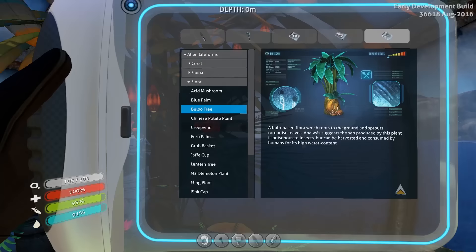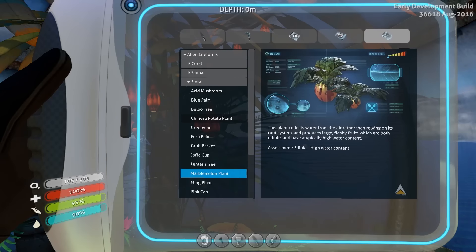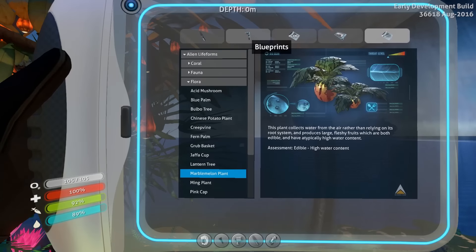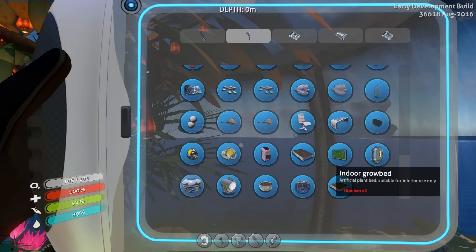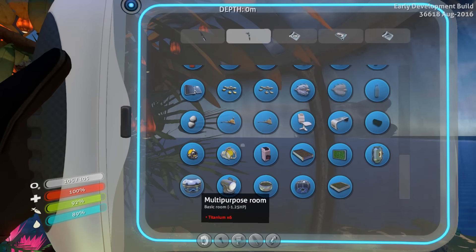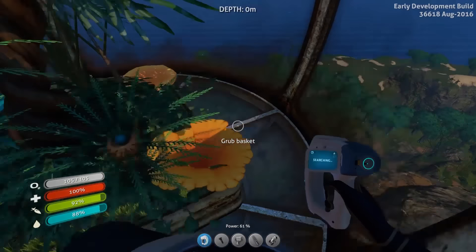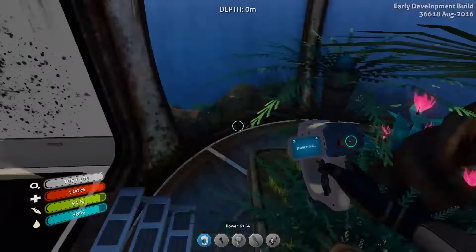So we need a sample of the bulbo tree and a sample of the lantern tree. Marmelon. Marmelon bulbo. And lantern — those are the three that I want. First things first — I need to know what the requirements are for the indoor grow bed: two titanium. And the multipurpose room requires six — I've got both of those back at base. Grab basket. We have to grab these down at the bottom.